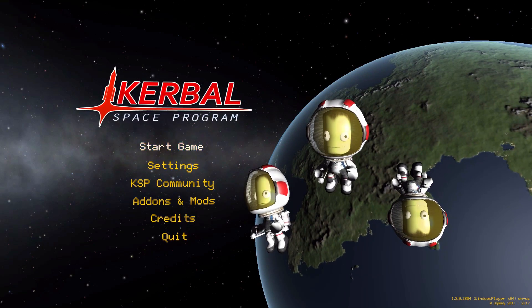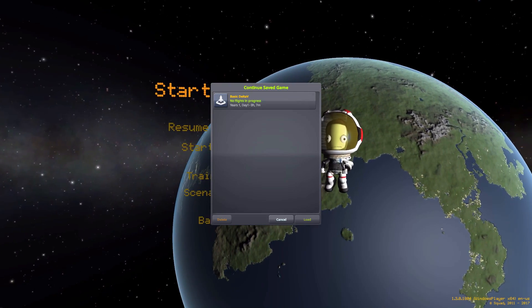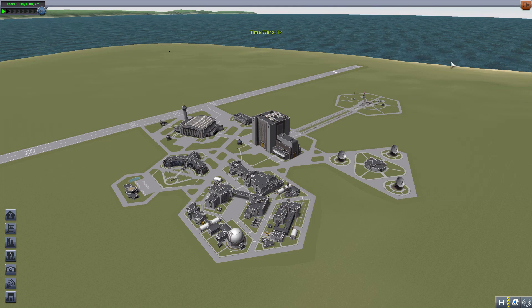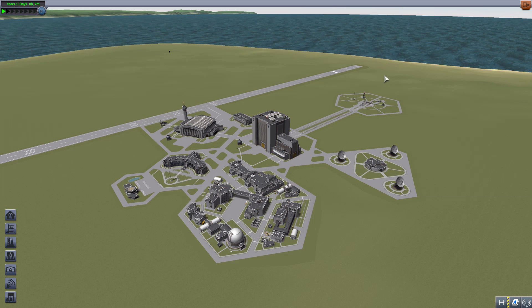Hello everyone and welcome back to Codobo Space Program, where today we are having a look at the Basic Delta V mod, which is being made by forum user D-Magic. What this glorious little piece of work looks to add into the game is a set of different information panels available in the space plane hangar or the vehicle assembly building, giving you information such as Delta V, thrust to weight ratio, and much more for each individual stage of your craft.